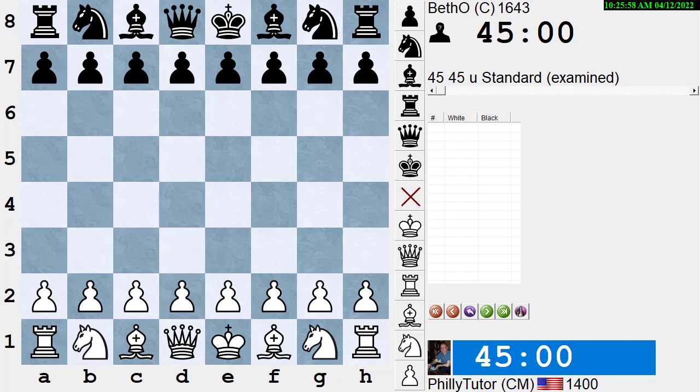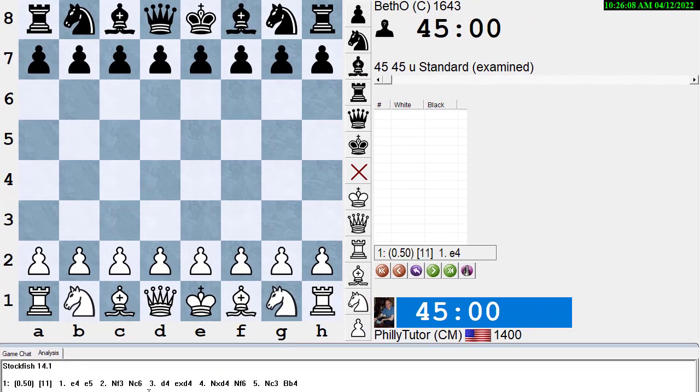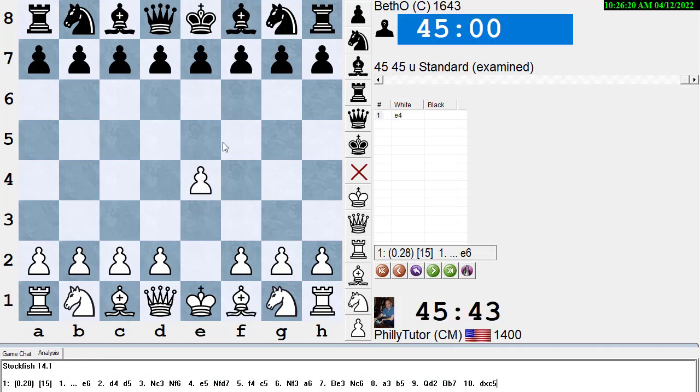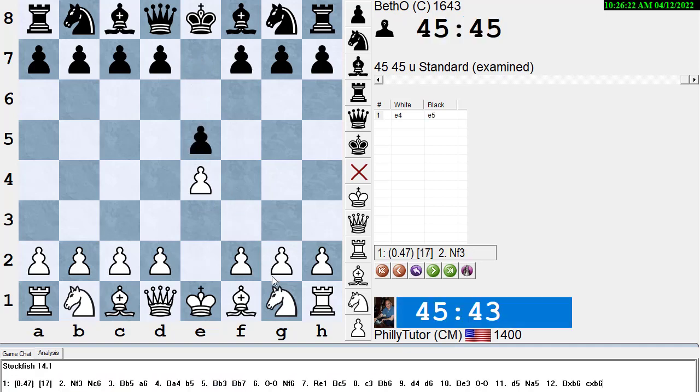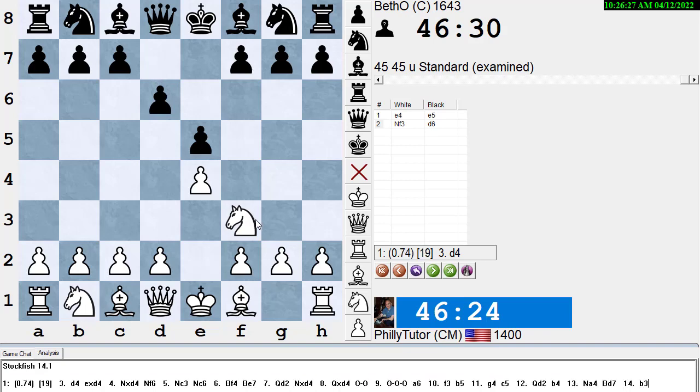Let's look at some examples. I had a student play a game recently and I'm going to turn on Stockfish 14 to show you what the engine says. It says white in the initial position is ahead by about 0.3 and should play e4. In the game, my student played e4, his opponent played e5, my student played Nf3, and black played the Philidor Defense d6. My student is fairly new and doesn't know about looking up openings after the game.